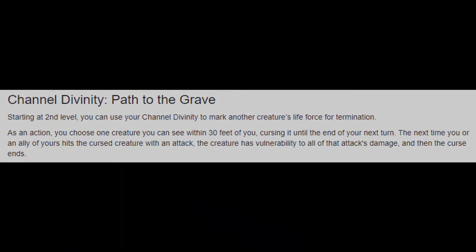At level two we get our Channel Divinity: Path to the Grave, and I love this ability. You use your action and Channel Divinity to mark an enemy for death — the next attack that hits them they have vulnerability to. So if you use this and your Rogue gets off a big sneak attack, it's going to do a ton of damage. It changes us from being just a stand-back support to an awesome offensive support. Attack spells like Inflict Wounds, Paladin Smiting, and anyone who can do a big chunk of damage in one hit is what this is designed for. It's really good to hold your action right before that person's turn for a nice combo. It's going to suck when they miss, but when they hit it'll feel amazing. I love that it requires teamwork, and I think that's great especially in a support.